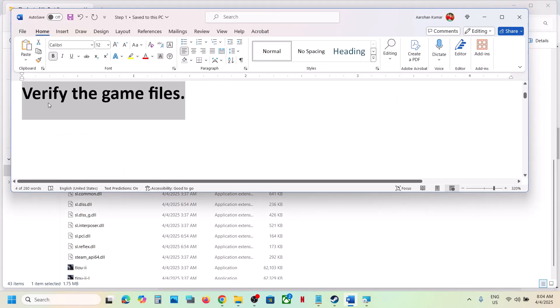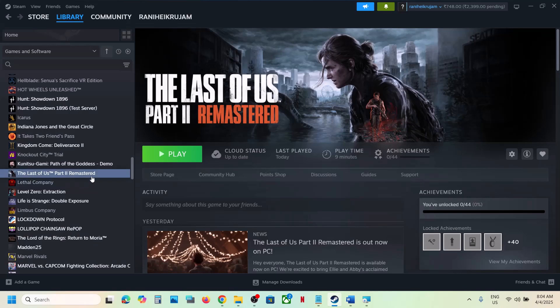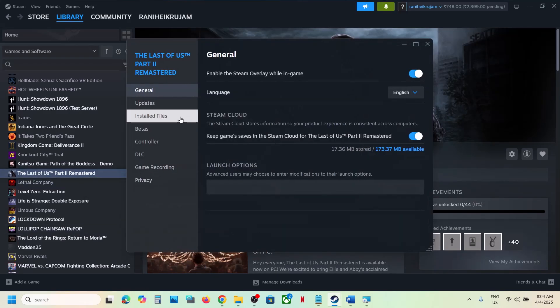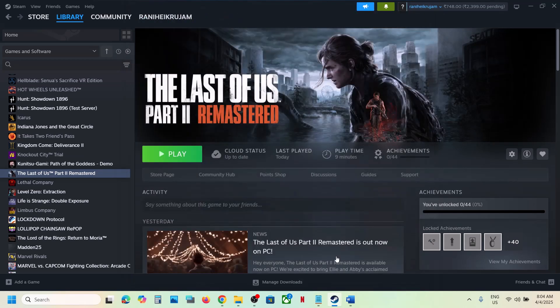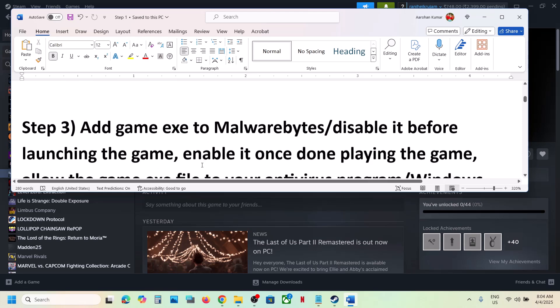The next step is to verify the game files. To do this, go to Steam, right-click on the game, select properties, go to the Installed Files tab, and click on verify integrity of game files. Once the verification is 100% complete, launch the game and check.